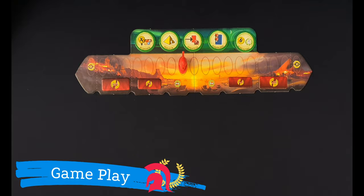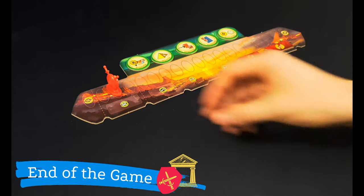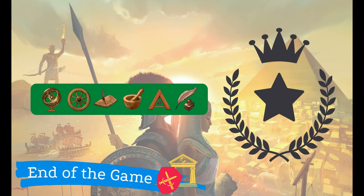We will continue playing until one of the following things happens. If during the game the conflict pawn reaches your opponent's capital square, you will automatically win the game — this is called Military Supremacy. If any player manages to collect six different scientific symbols, they will also automatically win the game — this is called Scientific Supremacy.